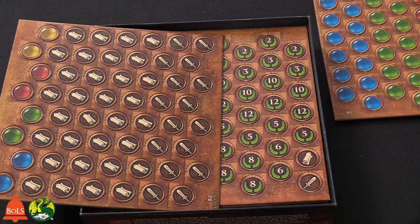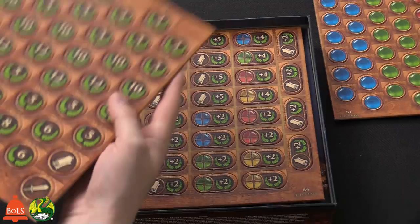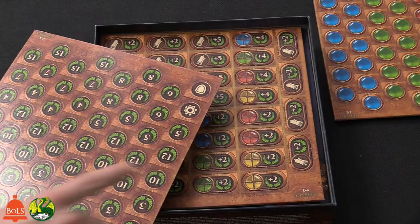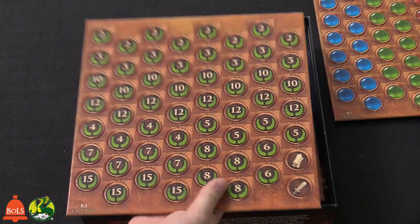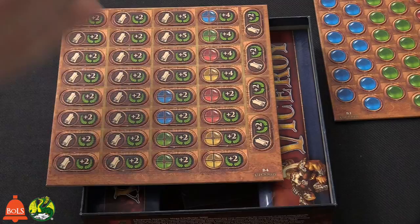These are victory points to help you keep track. The sword token has a shield on the back — shields basically negate swords. If at the end of the game someone has the most swords, each shield negates one sword, so if you negate them all you don't lose any points either. So you can play defensively with shields or offensively with swords.